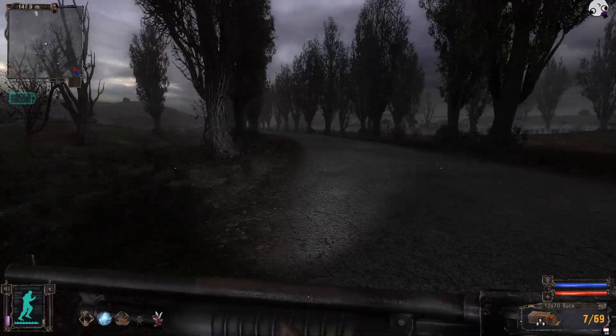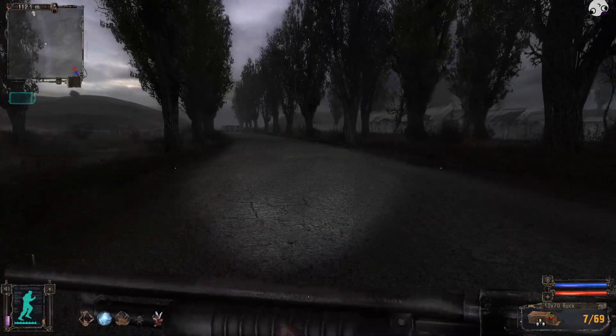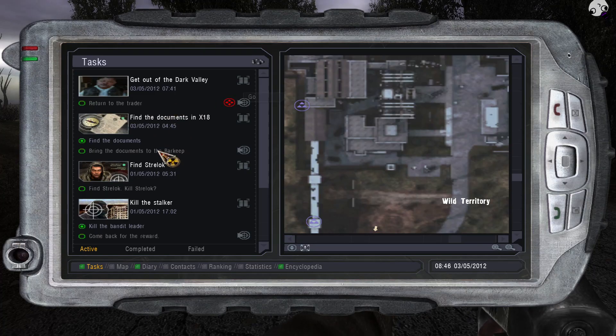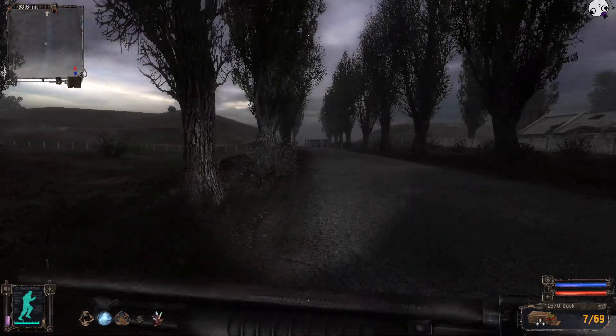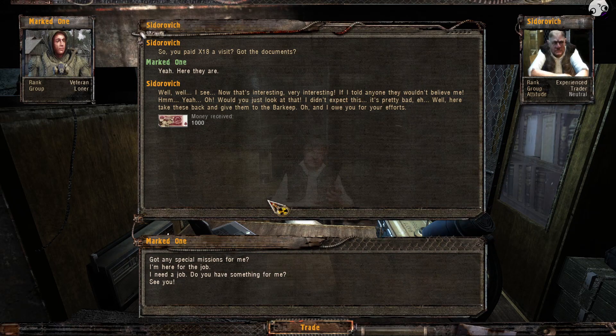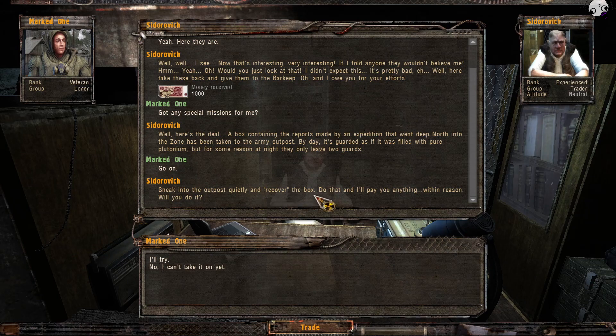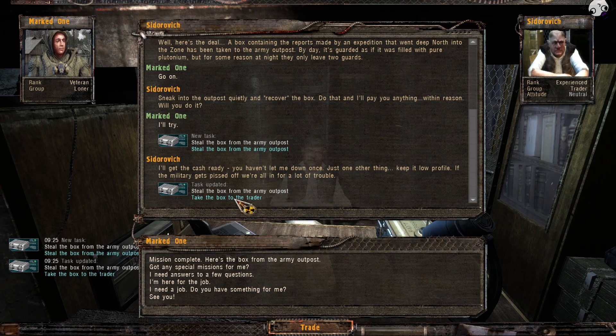Now we gotta go back to the traitor. On the way, we have to talk to a guy for the true ending. You have to go through this gate first. He says: 'A box connecting reports from an expedition deep north into the zone has been taken to the army outpost. It's guarded like pure plutonium, but at night they only leave two guards. Sneak in quietly and recover the box.' That is what I did at the very beginning of the game — when I took over that army outpost. Mission complete — here's the box. He pays me 2,000 pieces of eight.